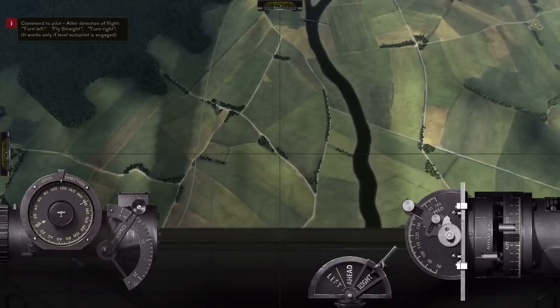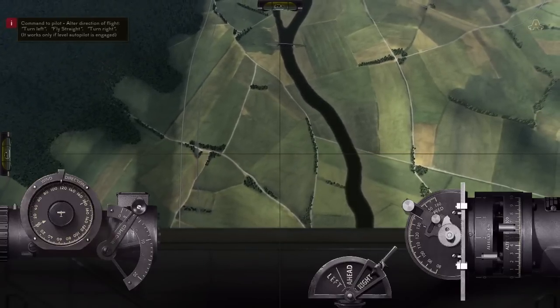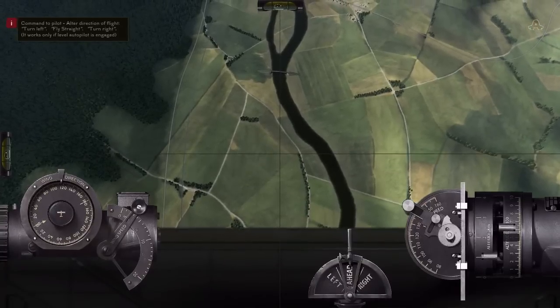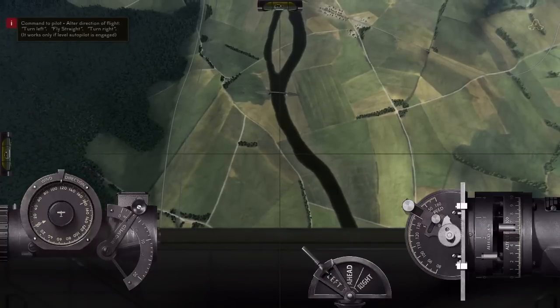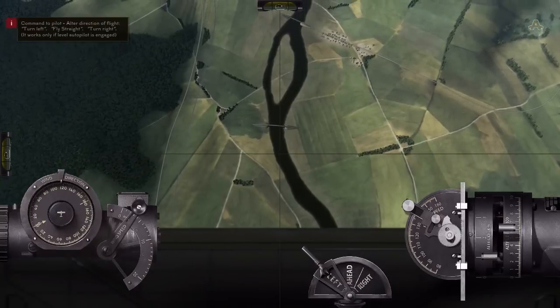It's off to the right, so let's turn right a bit. I'm going to hit the center, so we'll start centering it now and bring it across. That's drifting right a bit, so a little bit left and back to center. I'm holding the left mouse button down on the control so I can go left and right as needed to bring it on center. Once the crosshairs are on the target, I'll drop the bomb.